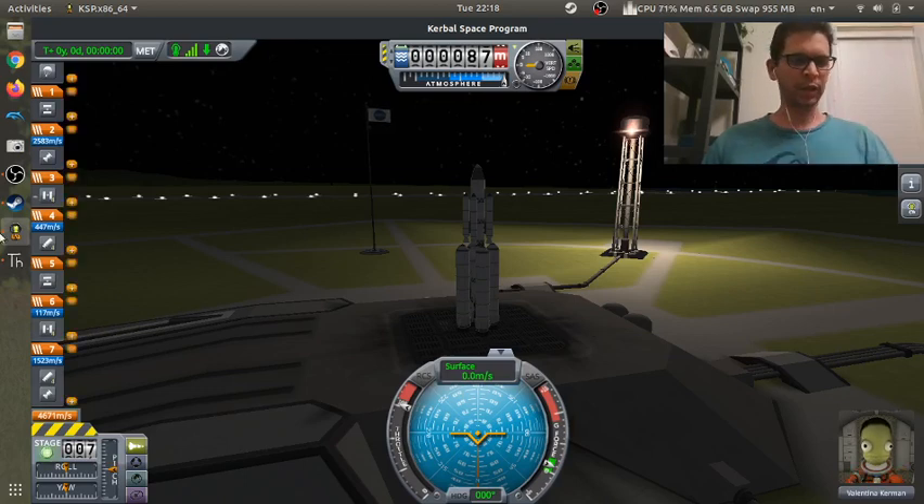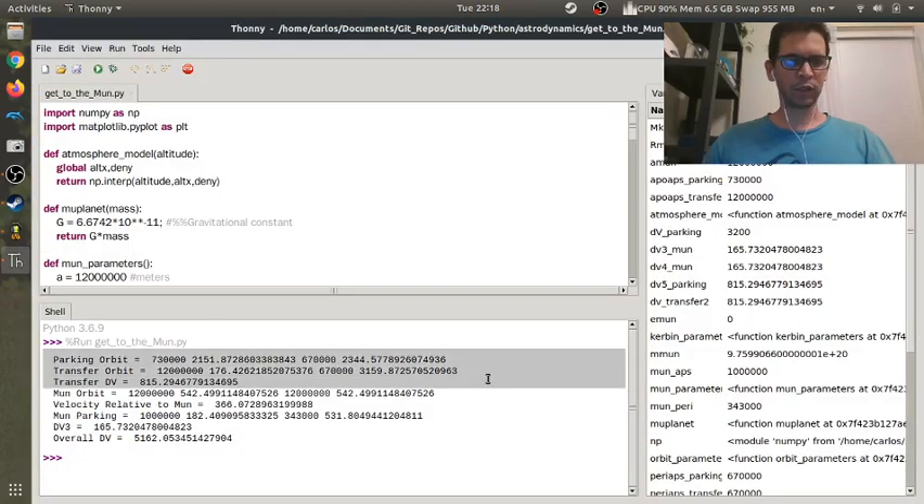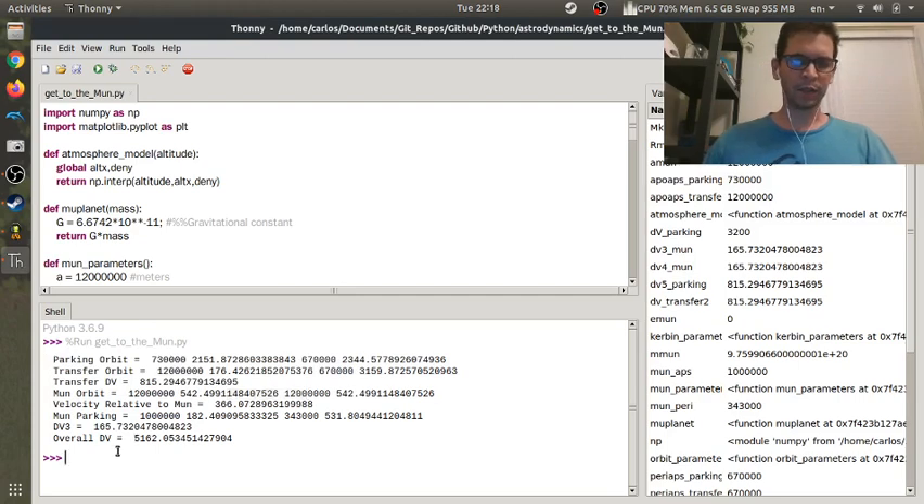Hey folks, Carlos here. In the last video I did some really quick calculations on getting from a parking orbit to a transfer orbit and how much delta-V you need to get into that orbit. I'd recommend you watch that video first. I basically figured out that if I want to get back to Kerbin safely after going around the moon, I need about 5,100 meters per second in delta-V.